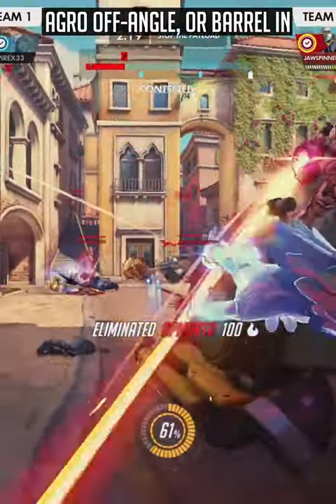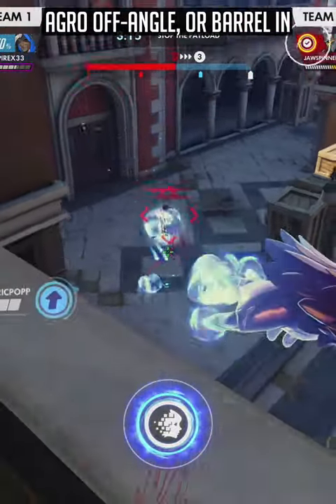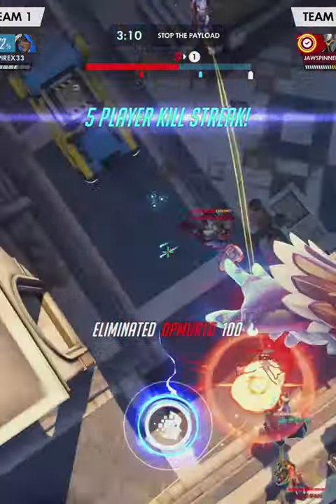Most of the time with your ultimate, you either want to duplicate an immobile hero such as Sigma or Orisa and pressure from a really aggressive off-angle, or you duplicate Ramattra, Doomfist, or Tracer and barrel straight into the enemy team. Full Echo guide linked down below — sub if you enjoy.